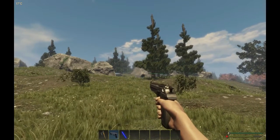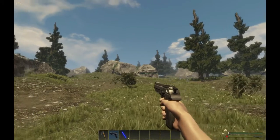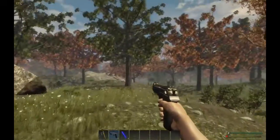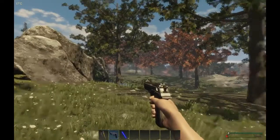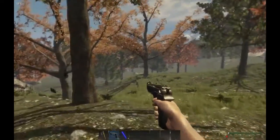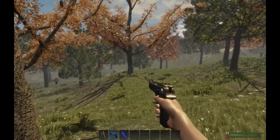Other animals you're gonna encounter are bears. I don't suggest taking on a bear unless you've got a shotgun, especially level 2 or level 3 bears. The animals in this game have got different levels. A level 1 wolf you can take on, but a level 2 wolf — don't even try unless you're really brave and you've got awesome skills.